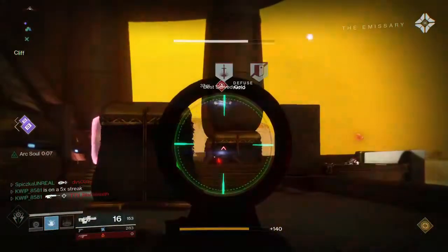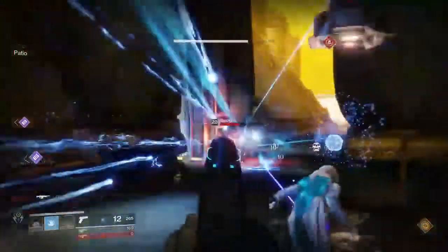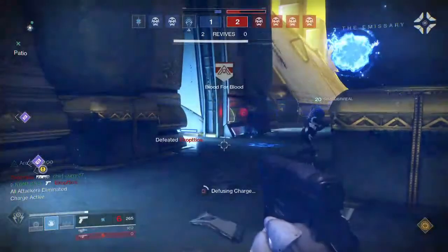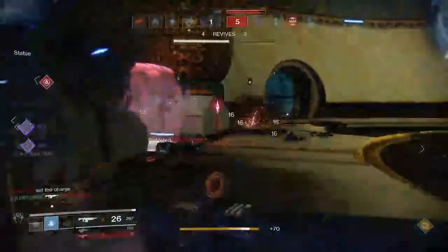Next for Warlocks, Stormcaller is going to be your best option. Again, they have Pulse Nades and Arc Souls, which will give you and your team some extra damage and make gunfights a bit easier. Your super should be pretty solid, especially if you bring it to the entry area of the map.